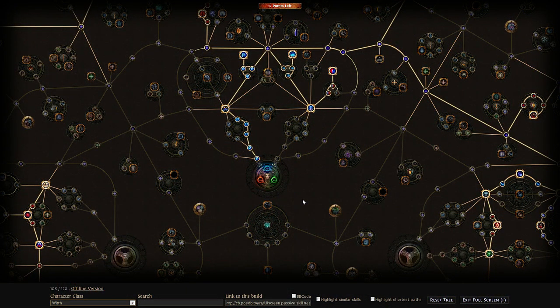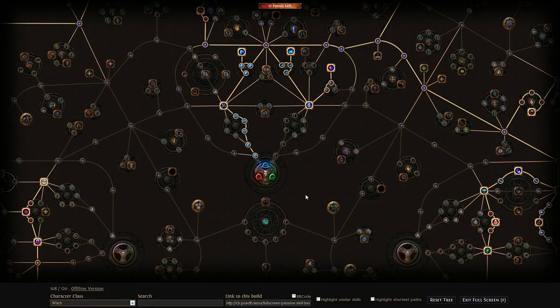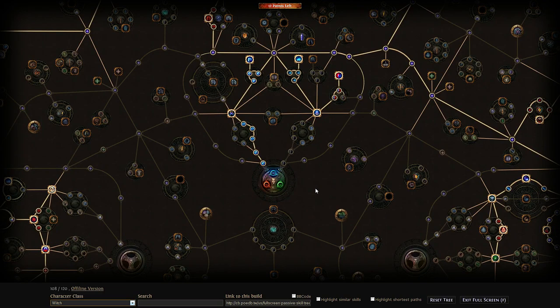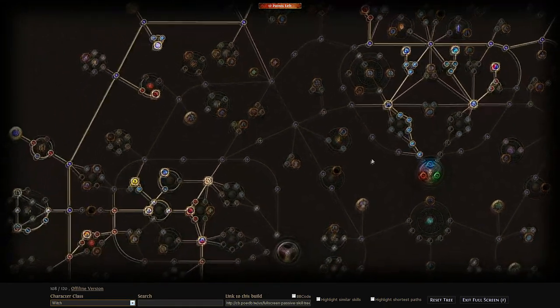For the skill tree — you can also level this as a Shadow, and if we were min-maxing I'd actually prefer Shadow because you get more cast speed. You get slightly less damage from elemental nodes compared to spell damage nodes, but cast speed makes up for that, and elemental damage also applies to the heralds we're using whereas spell damage does not. However, in the current beta I'd still recommend leveling as a Witch, because the Witch has better access to the needed skill gems as you level up. What you want from the skill tree is crit, increased area of effect, life, the Eldritch Battery keystone, spell damage, cast speed, and elemental damage.